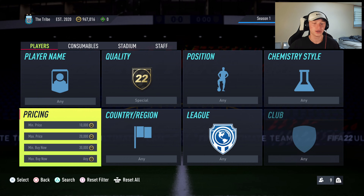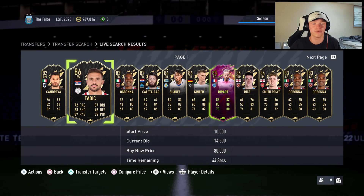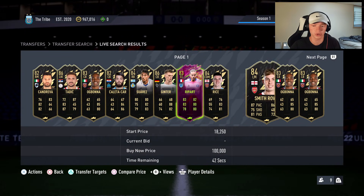What this does is it gives you cards that have a low bid price between 10,000 and 20,000 that are special cards, but they have a high buy now because they're 30,000 or more. So you search in here and what you're going to be doing is looking for deals on bid.